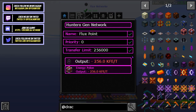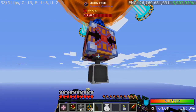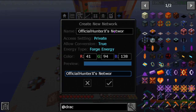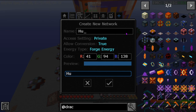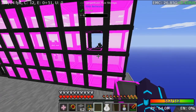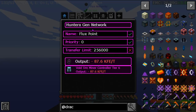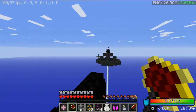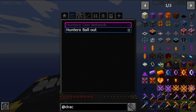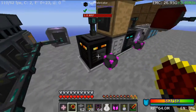That's going to the generators network. We're outputting 21 million RF per tick. Setting them to output on a new network — I'll call it Hunter X. At this point the old flux points should be empty, no more energy in any of them. We just need to change over a couple of points. We're no longer needing to be on the generators network because all the power is going into the ball.